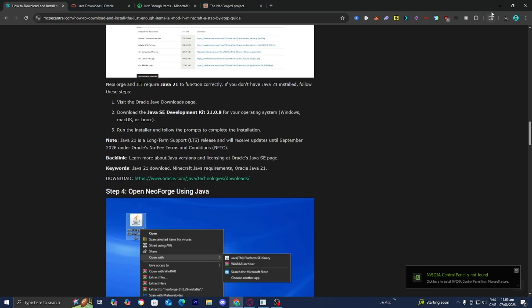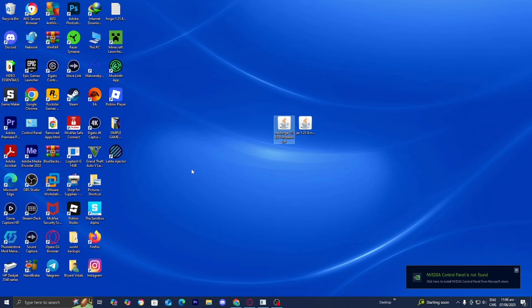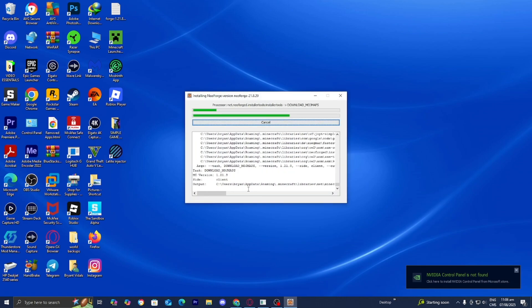Once you're done with that, minimize your web browser. At this point, you should have three things: Java installed, NeoForge, and the Just Enough Items file on your desktop. Hover over NeoForge, right-click, then select 'Open with.' If you installed Java, you should see the option that says 'Java TM Platform SE binary.' Select Java, and it will bring you to a page where you select 'Install client,' then press 'Proceed.' Wait for it to download — NeoForge isn't too heavy, so it really shouldn't take long.